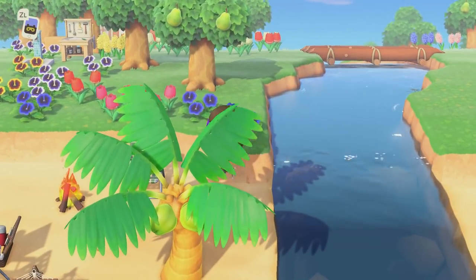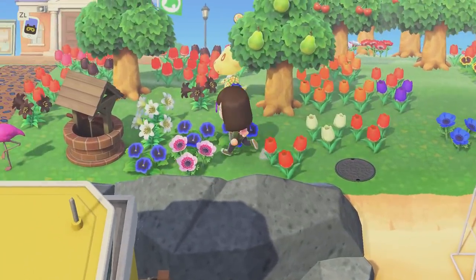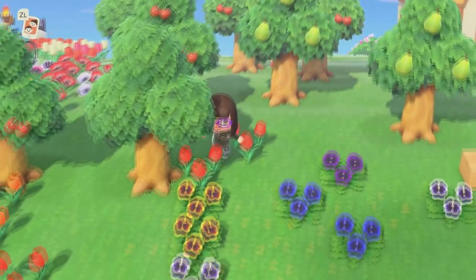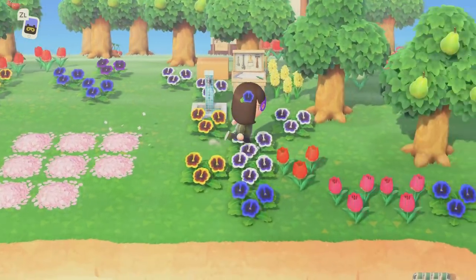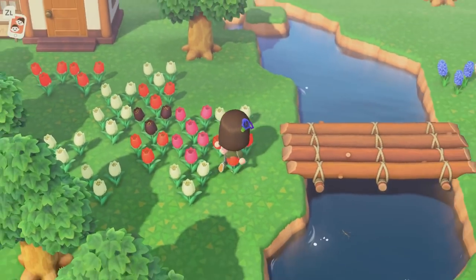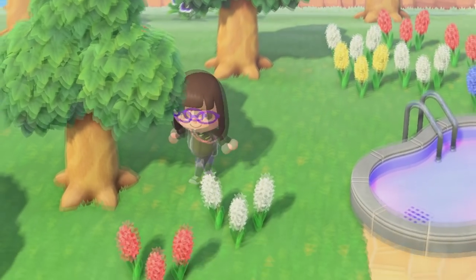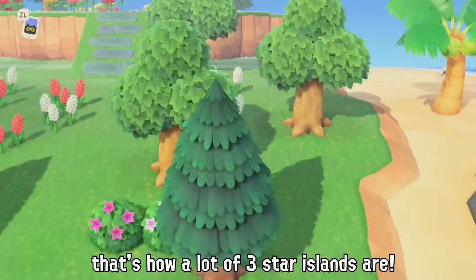The important thing about this island is that it currently is a flower disaster. None of my flowers are sorted in the slightest — we've got regular pansies next to blue and purple pansies next to tulips next to more pansies. There are two of these over here, and more of them over there. I just broke one of my flowers — it's a little bit of a mess and I want to breed them out, it's just taking a little bit.